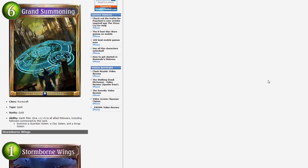Grand Summoning — gold Runecraft spell, Earthrite. Give +1/+0 to all allied followers including followers summoned by this card, and summon a Guardian Golem, a Clay Golem, and a Scrap Golem. This card seems pretty good — it's an army-in-a-can, and army-in-a-can is good. Lots of value, and you can also buff your board with it. It's not as good as Card Knights by a lot, but it's definitely solid value and could see play in a more linear Runecraft Earthrite deck, like a mid-range Earthrite build.